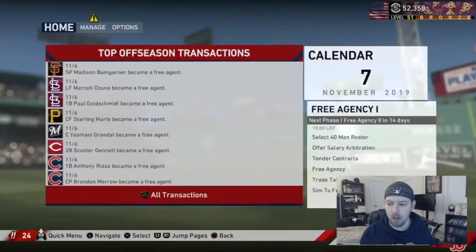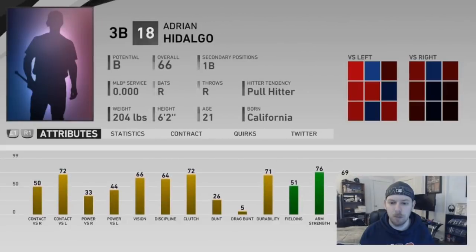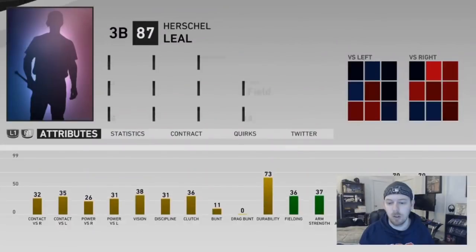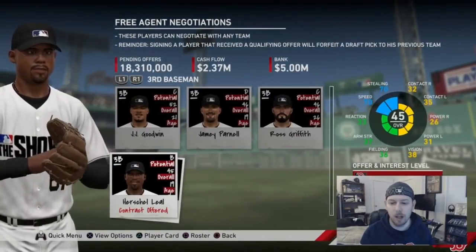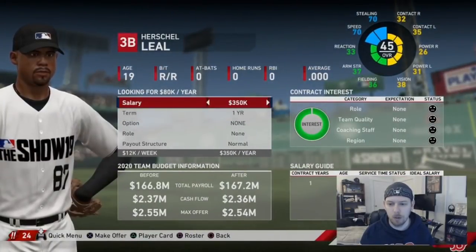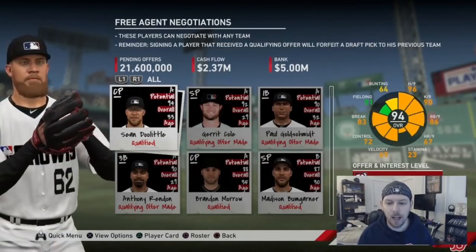Now we're at free agency. First, find those unsigned draft prospects like Hidalgo and Hershel Leal. You can only offer them one-year deals. If you want to be safe, give a little more money — like a few hundred thousand more — so another team doesn't swoop in with a slightly higher offer. If he's a stud you could go up to a one-year 3.4 million deal and no one is going to match that.